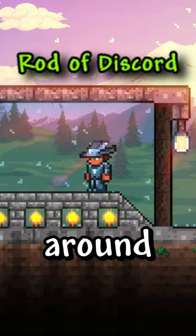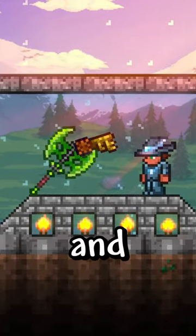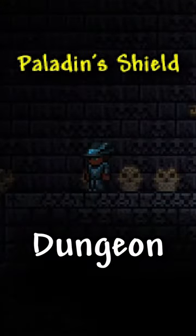Lime rarity are items obtained around plantera and golden progression. Some examples are the chlorophyte tools and temple key. Yellow rarity are items obtained from the post-plantera dungeon and events.